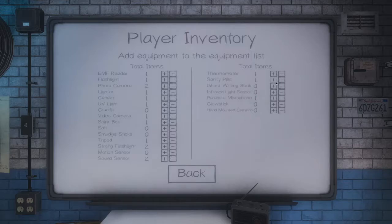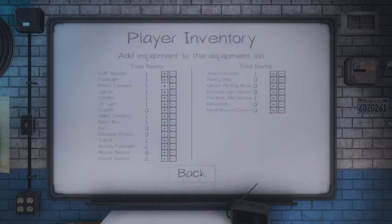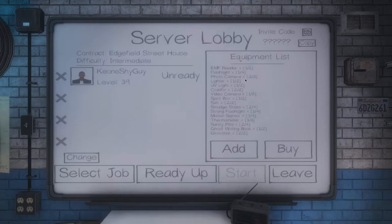When it comes to my choices for equipment, thermometers and strong flashlights are a must. Other items will help us complete objectives to get more money — it's not guaranteed though, so I just like to bring everything. If your budget is a bit tighter, I recommend bringing the cheaper equipment like salts, glow sticks, smudge sticks, lighters, and a crucifix. These items tend to appear in objectives quite often so you can get a little extra money on the cheap, and if you die you don't lose too much. If you have a little spare change, I strongly recommend bringing an extra camera and some sanity pills. The camera is going to help you maximize your evidence-taking opportunities and minimize the feeling of failure when you accidentally waste a photo.